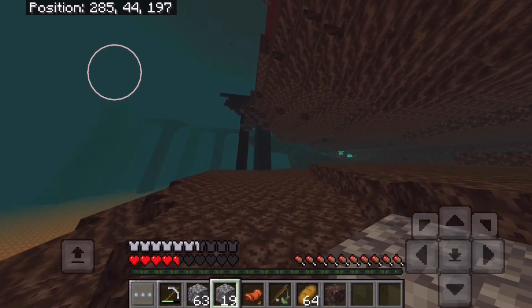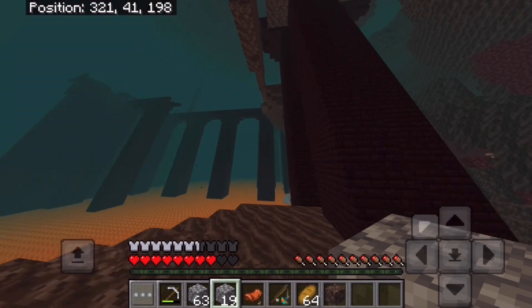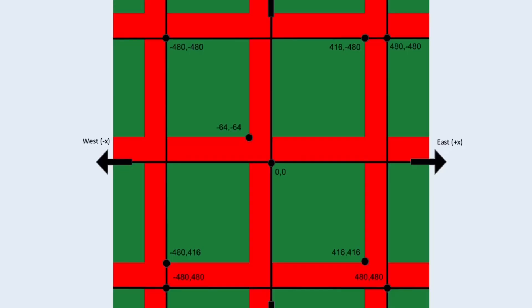Let's say you find a fortress near that spot. No more than one structure can generate in a quadrant, so you'll have to find a different quadrant to find a bastion. Quadrants are 480 blocks by 480 blocks in size, so you have to add or subtract 480 from one of your coordinates to find another. The best x and z coordinates to look for nether fortresses and bastions follow this formula: 480 times n plus 208, where n is any number.